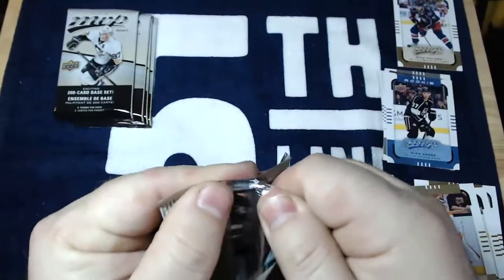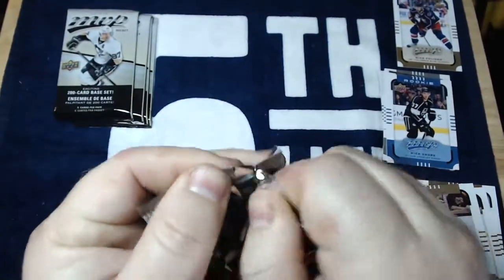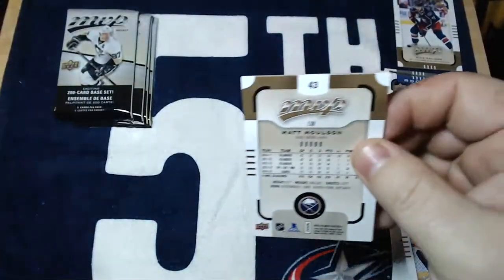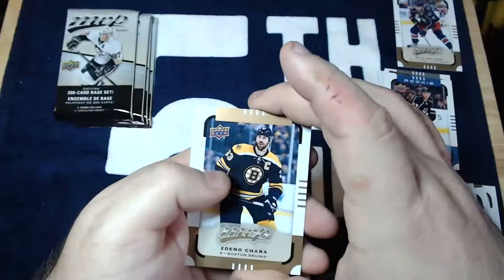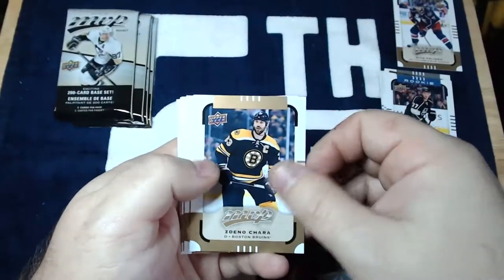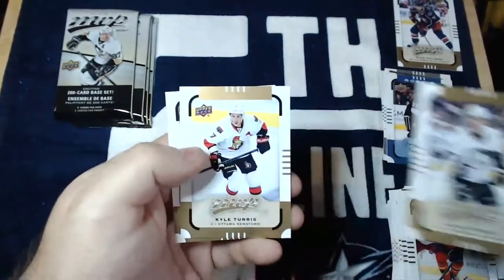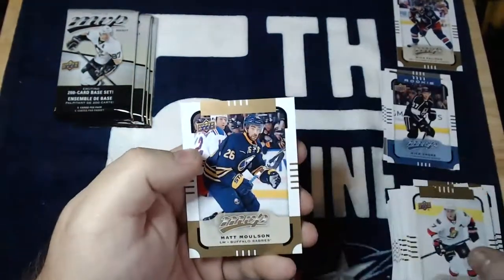There are a couple of decent rookies that came after McDavid — obviously Panarin, I said there was another one, can't think of them right now. Anyway — Zdeno Chara, Nick Bugstad, Blake Como, Kyle Turris, and Matt Molson.